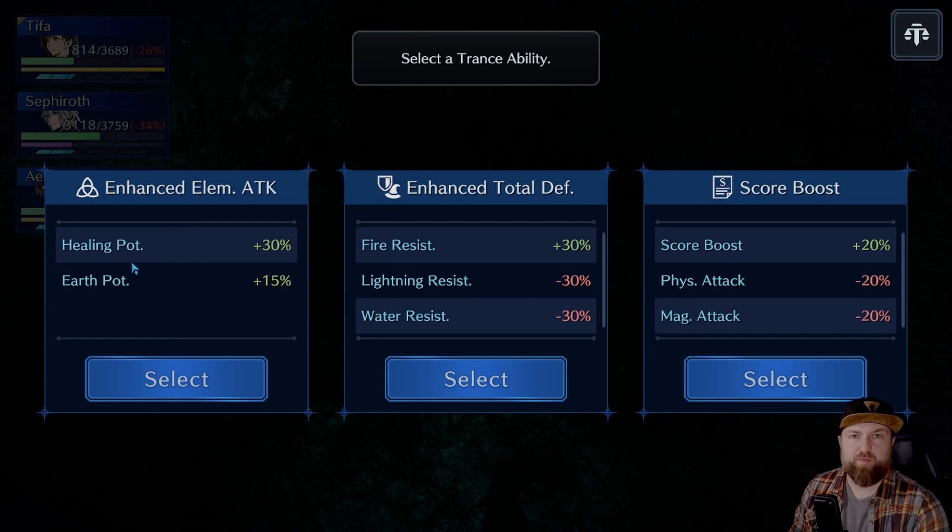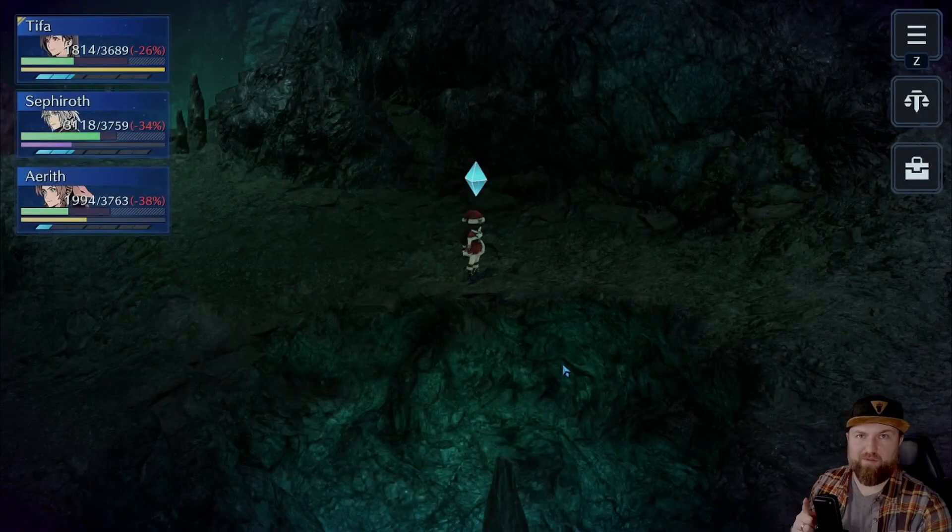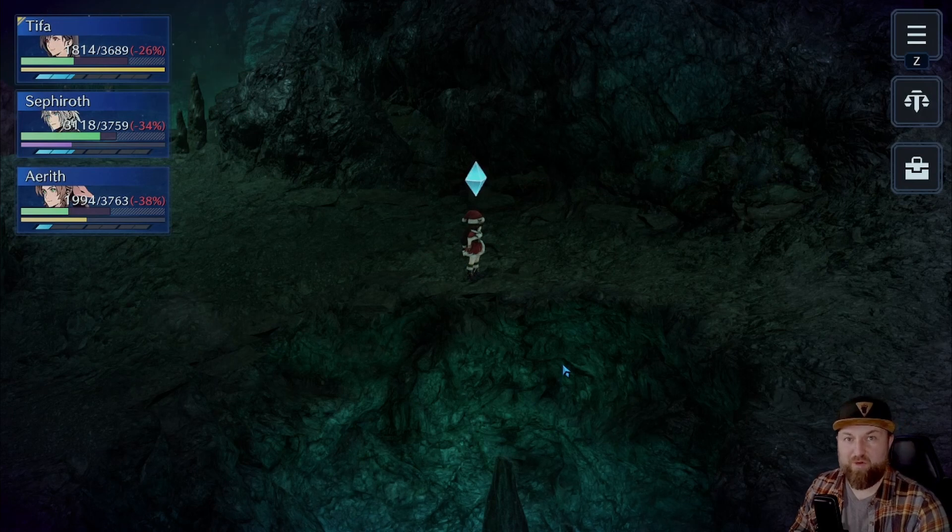Let's hit Earth Healing Potence. Actually, my heals are insane — my heals are nuts. I do not need that, it will not benefit me at all. But the fire resist might. I don't think I have any more water or lightning guys to worry about, but fire — I know the last boss is fire. Well, actually, I don't know if the extra hard boss is fire. We'll see.